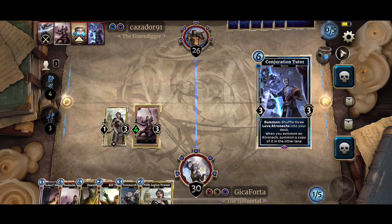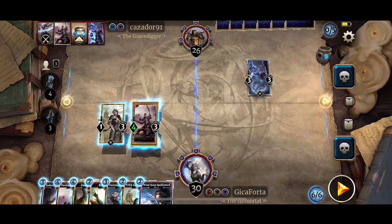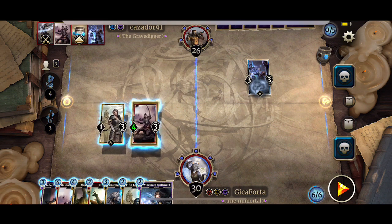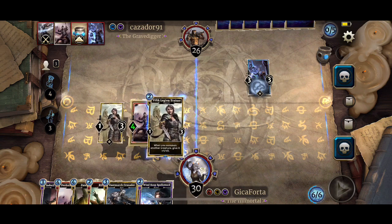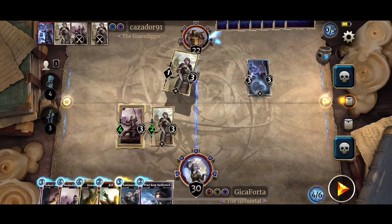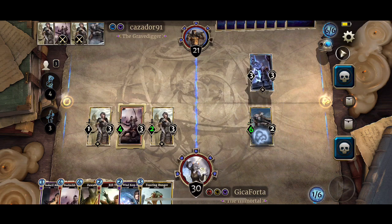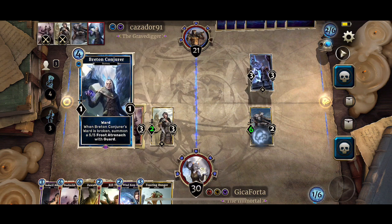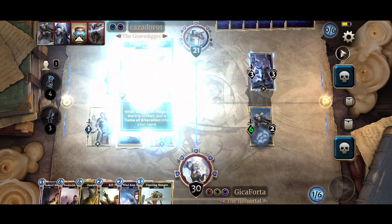The idea of this deck is not to play very aggressive because you want to survive until turn 10 — or 11 if you don't have the ring, 10 if you have the ring. Right now there's not much we can do except play another Fifth Conscription Trainer. Let's draw another card — Feasting Hunger. Feasting Hunger gains a lot of HP for you, especially if you're playing against another Conscription deck. If you manage to drop Feasting Hunger when the board is full you get 8 HP, just like that.